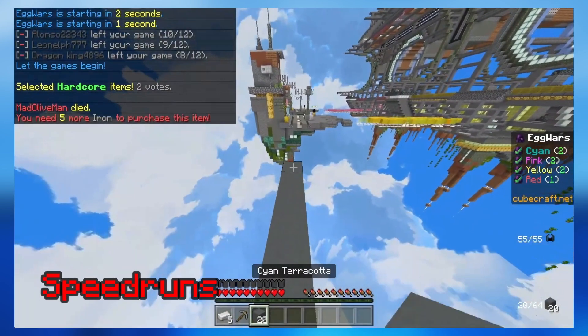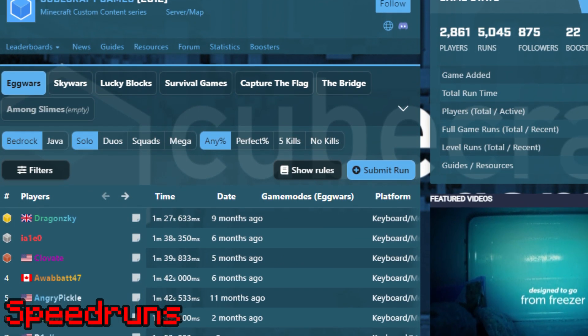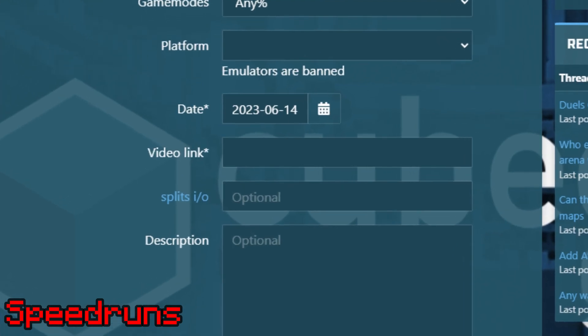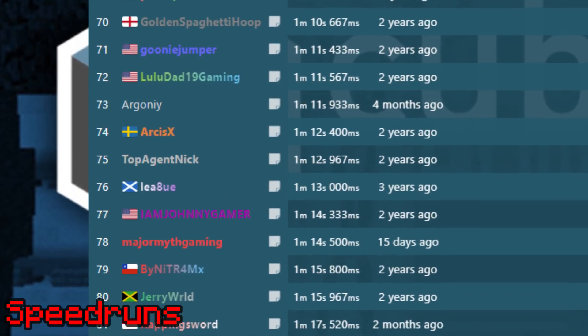Speedruns. Speedrunning is one of the most popular trends on CubeCraft. If you go onto speedrun.com, you can find the CubeCraft games section with dozens of categories and hundreds of runs. When submitting a run, you need to provide video proof, and some of these videos have managed to gain thousands of views on YouTube. Even I have a speedrun, even if it is 80th place.